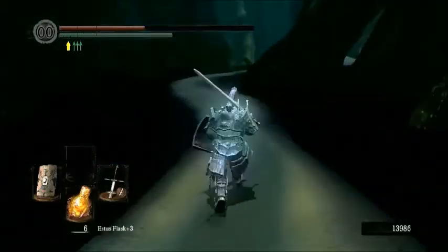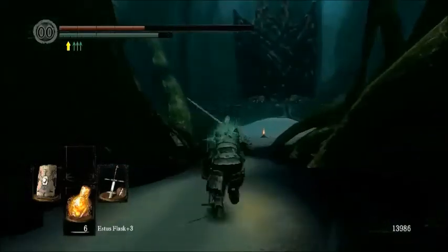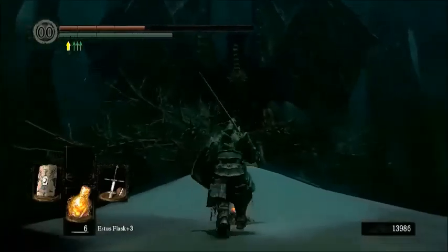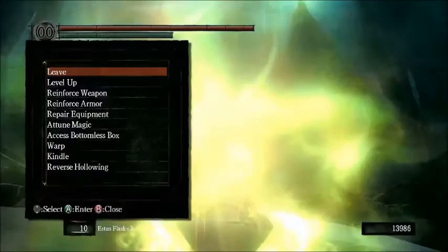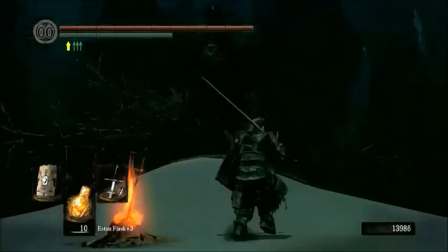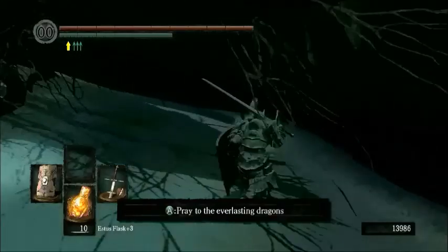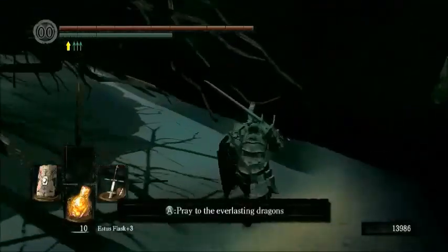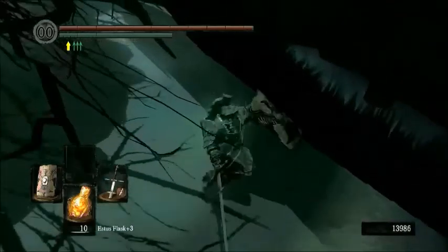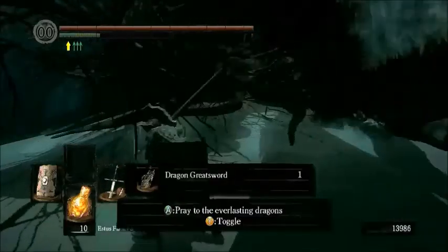Down this way is the last Everlasting Dragon — these completely immortal guys from the beginning. This is actually a warp point. Something really cool about this guy is he's completely non-hostile, even if you hack at him. There's a neat little tidbit: he has a tail weapon, and he also has infinite health, so you don't have to worry about killing him or making him angry.